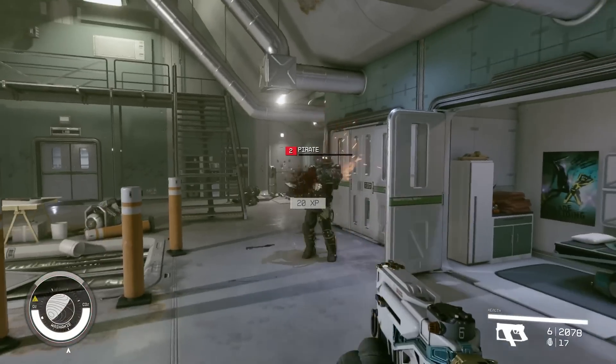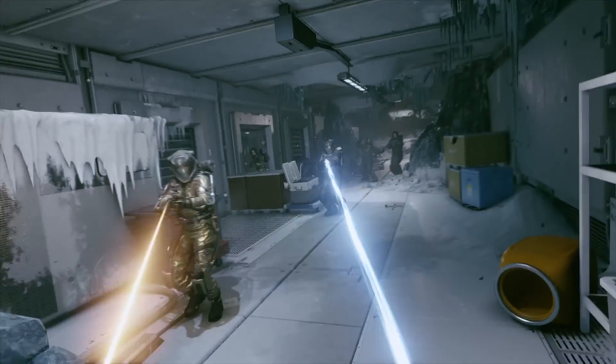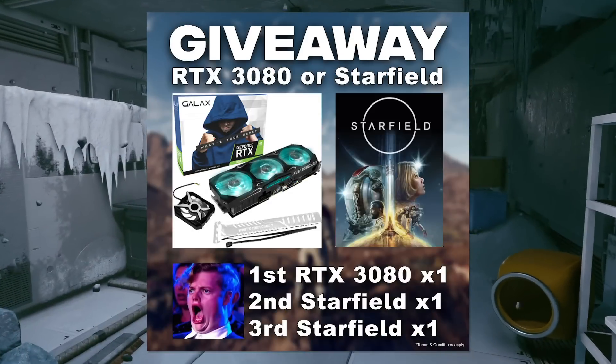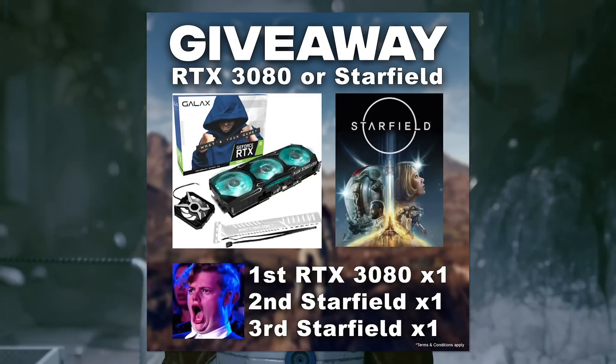This one covers combat, your options, new weapons, skills, modifications, powers, and more. Also, I'm giving away a 3080 and copies of Starfield, so be sure to stick around to find out how to win those.